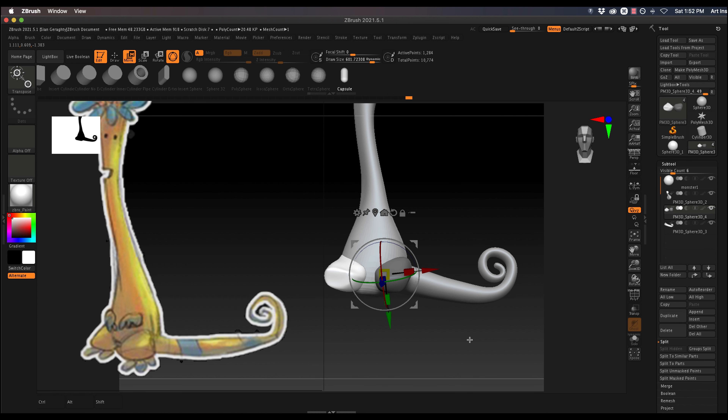Welcome back to the next part. We're going to continue by making the feet and the head leaves, then add the eyes and the mouth, and then we are done for this quick block out. So let's take a look at where we're at.